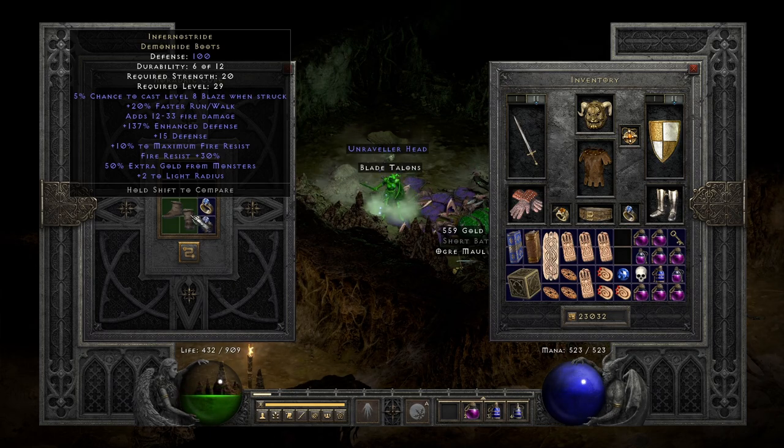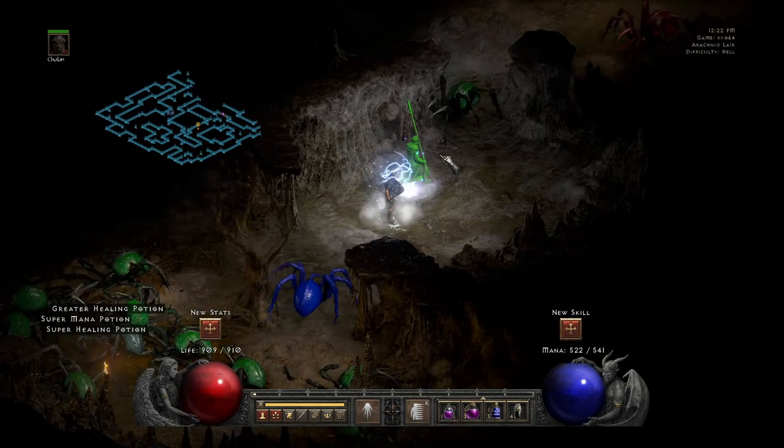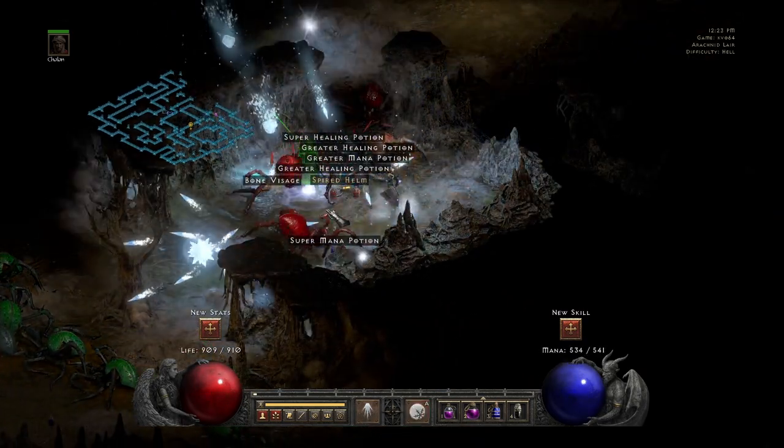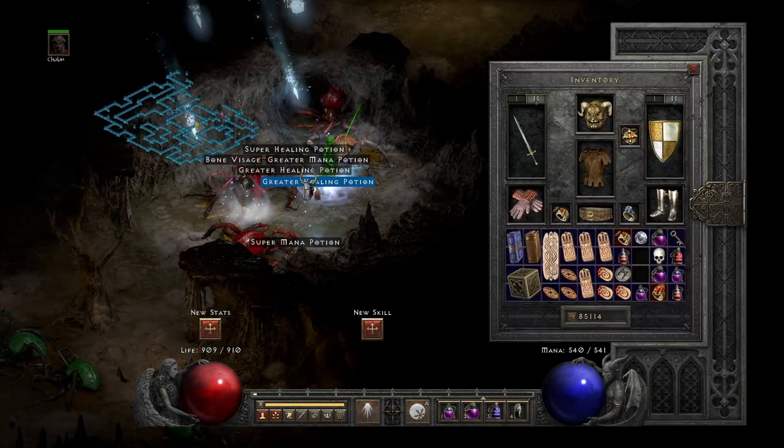Demon Hide Boots — these are Inferno Stride. And then one huge drop happened here: a Spired Helm, unique one.